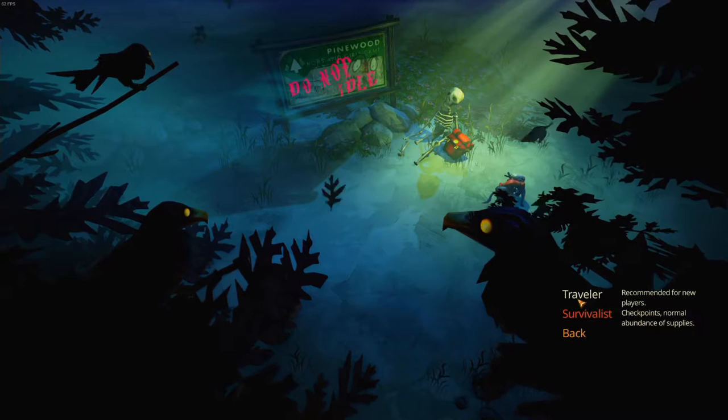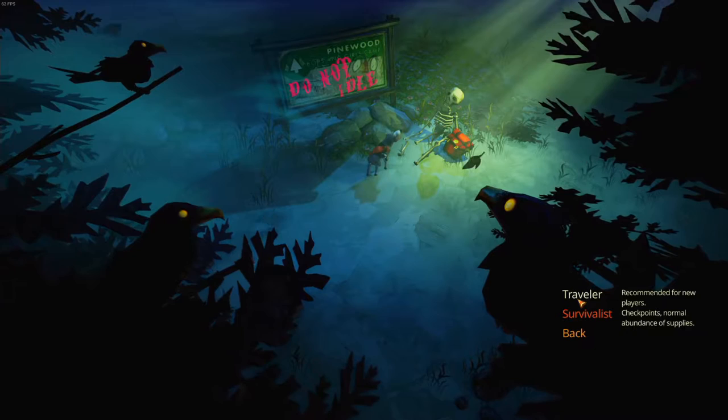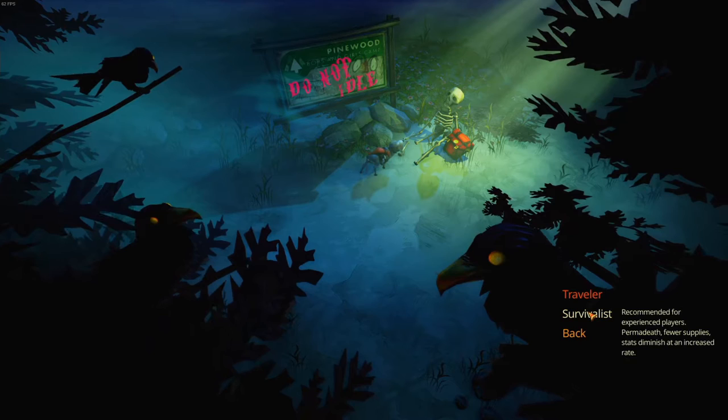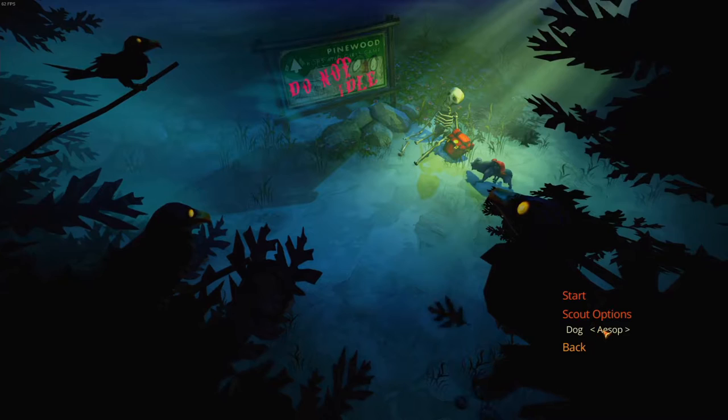We are not using a gamepad - I am using keyboard and mouse. Back when I tried this last time, it actually didn't really have all these different options. So I'm going to try the Traveler version; I enjoy the fact there's checkpoints. Survivalist has permadeath - oh boy, no. I was never very good at this anyway. Dog! Scout Options! Daisy! Oh yeah, they added a dog.